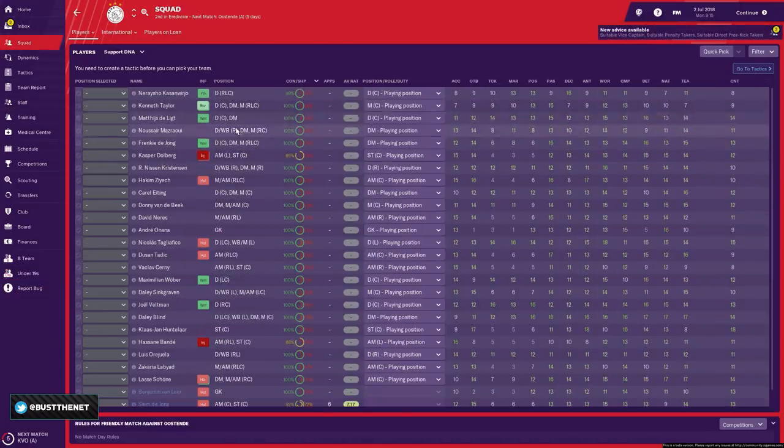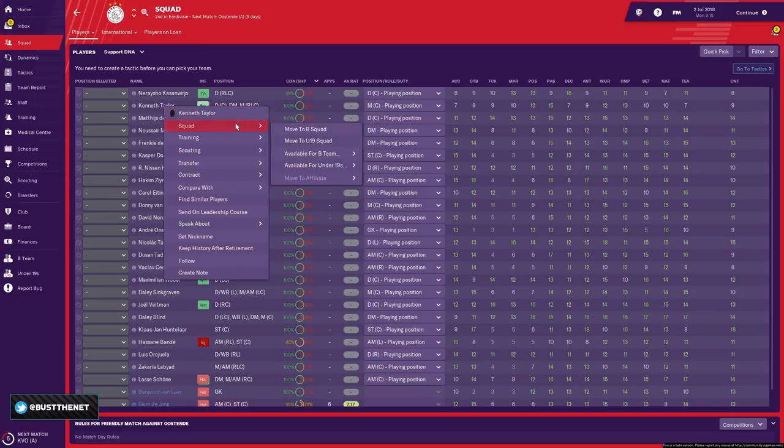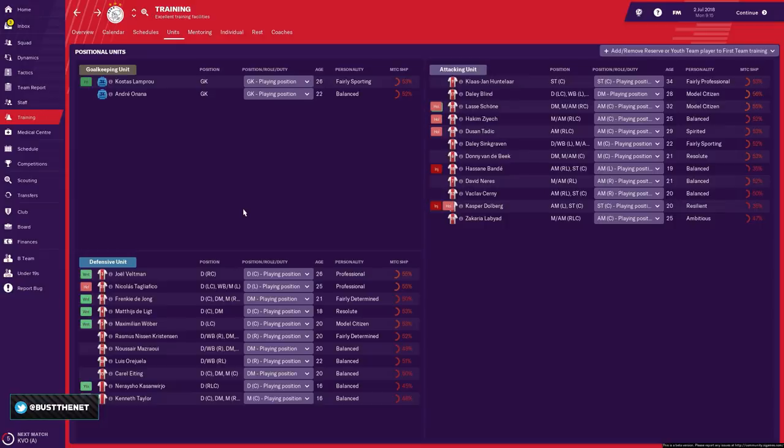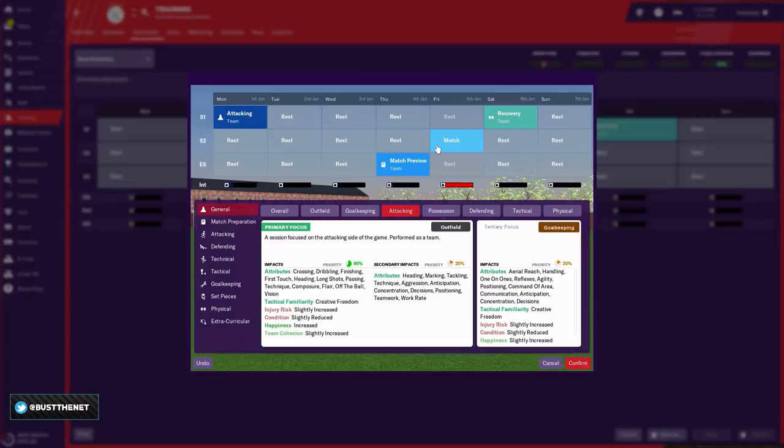For those promoted to the first team squad who are under-19 but not quite good enough for the first team, they can still benefit from mentoring. Make sure they get enough game time — make them available for the under-19s and give them a couple of minutes with the main team if you feel generous. Once you've done mentoring, go to Units. Here you'll make decisions on who plays where, and you can set up your set piece takers once your tactic is set up.